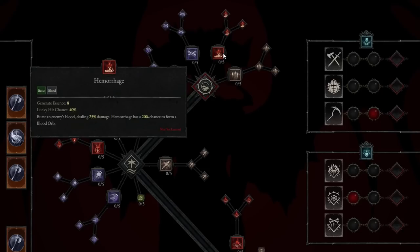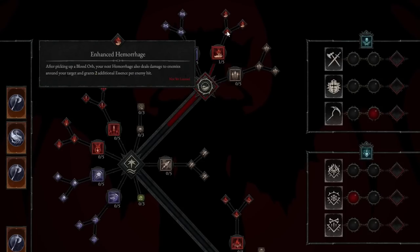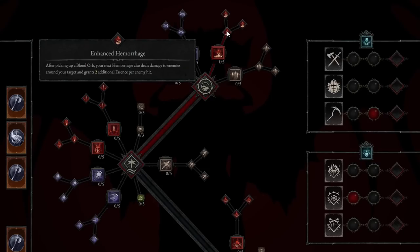The first ability we're going to take is Hemorrhage. This bursts enemies' blood, dealing 25% damage, and Hemorrhage has a 20% chance to form a Blood Orb. We're also going to take Enhanced Hemorrhage — picking up a Blood Orb makes your next Hemorrhage deal damage to enemies around your target and grants 2 additional Essence per enemy hit.